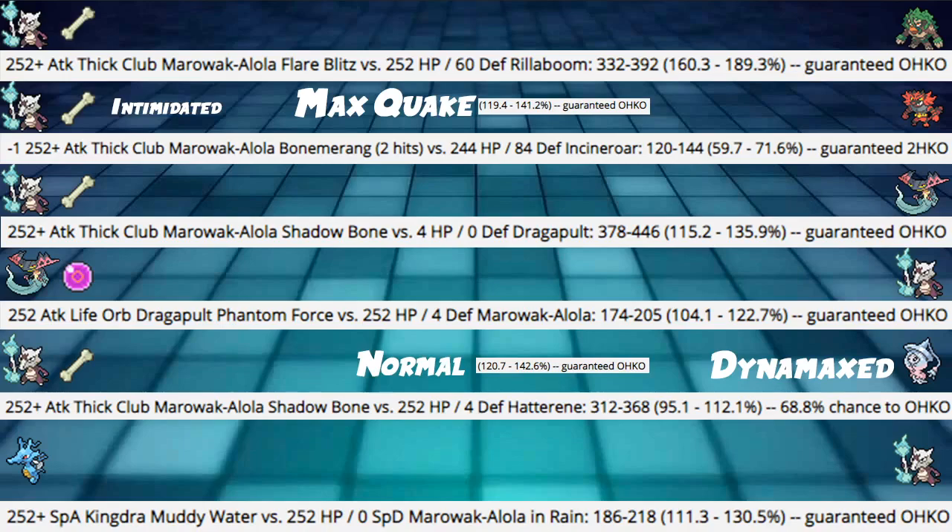Here's one where Dynamaxing is very good for this Pokemon. After Intimidate, we use Bone Rush hitting a 244 HP 84 Defense Incineroar - the most used spread on Pikalytics - and we're hitting 59 to 71%. Side by side with something like Dazzling Gleam from Togekiss, we might be able to knock it out. If we Dynamax, then our Max Quake from Bone Rush hits 119 to 141% even after Intimidate. So even at minus one, we're still guaranteed KOing with Dynamax - great against Incineroar.